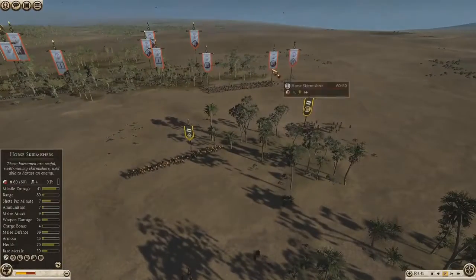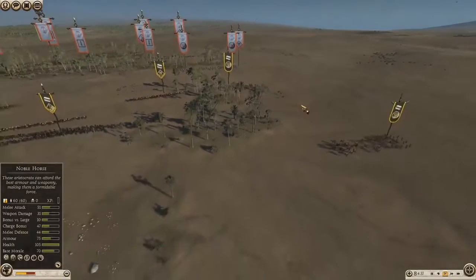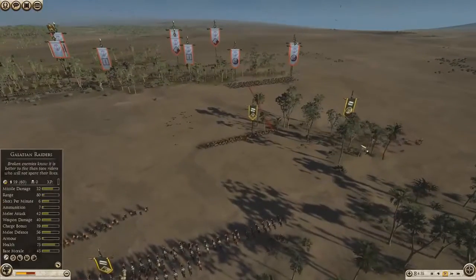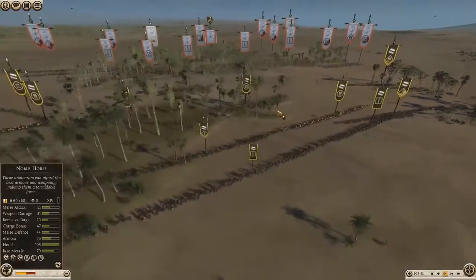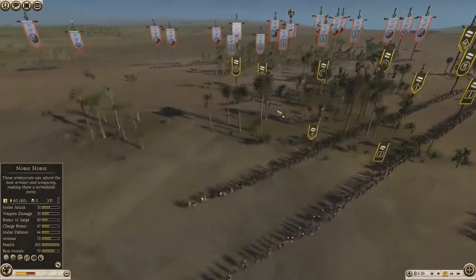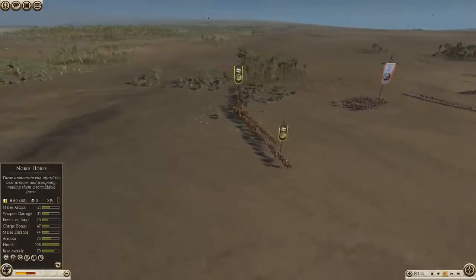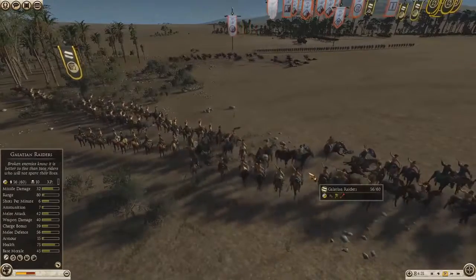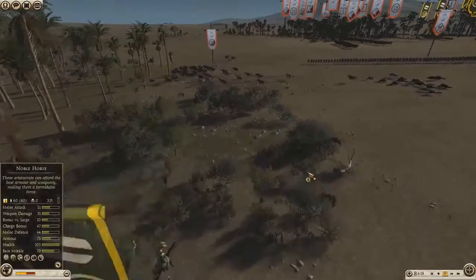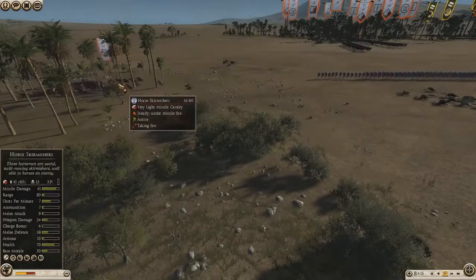Now Skinny Boy's trying to pressure with the Horse Skirmishers, but Alex's Glacian Raiders are just as capable of putting the pressure back on, backed up with the Celtic Tribesman there. Alex is using these Glacian Raiders to their full extent, getting some really good shots on Skinny Boy's Horse Skirmishers.